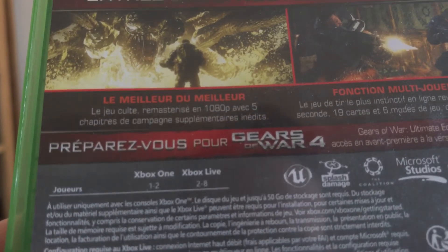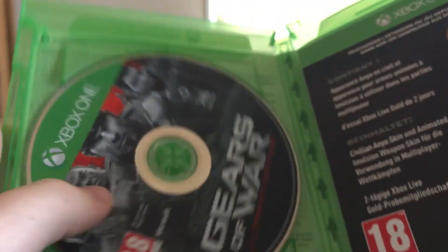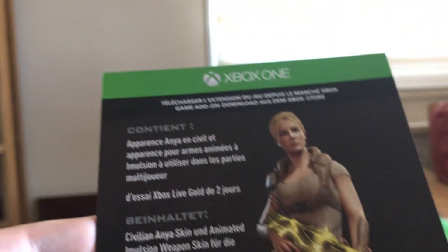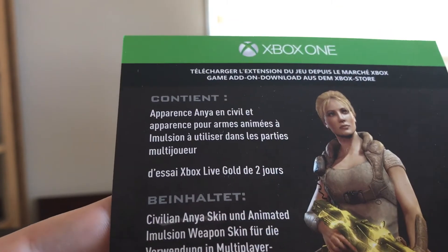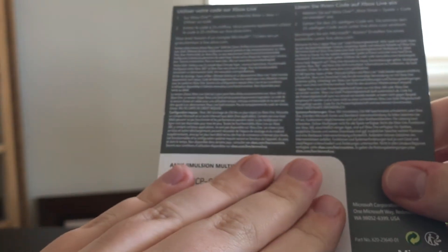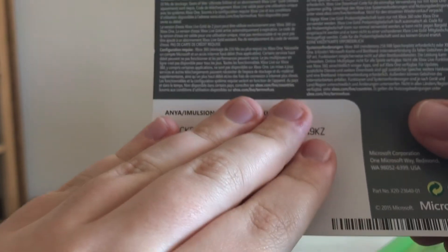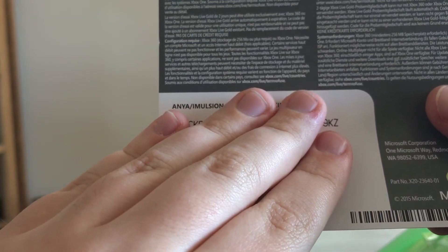Alright, now let's open it. The disc is on the left-hand side and on the right-hand side we have some extra things — a piece of paper. Here are the codes: there are two codes.